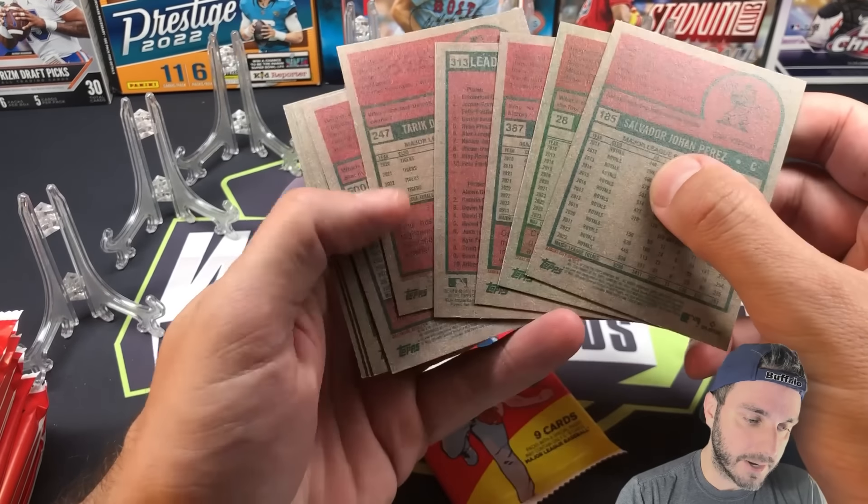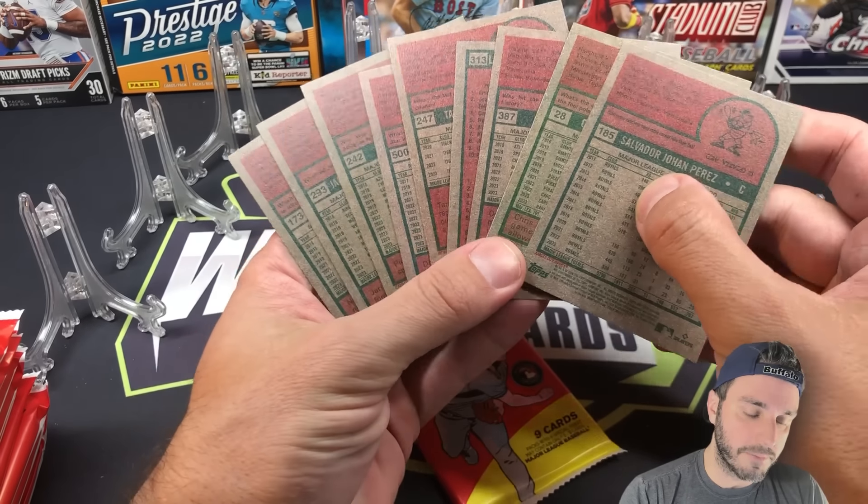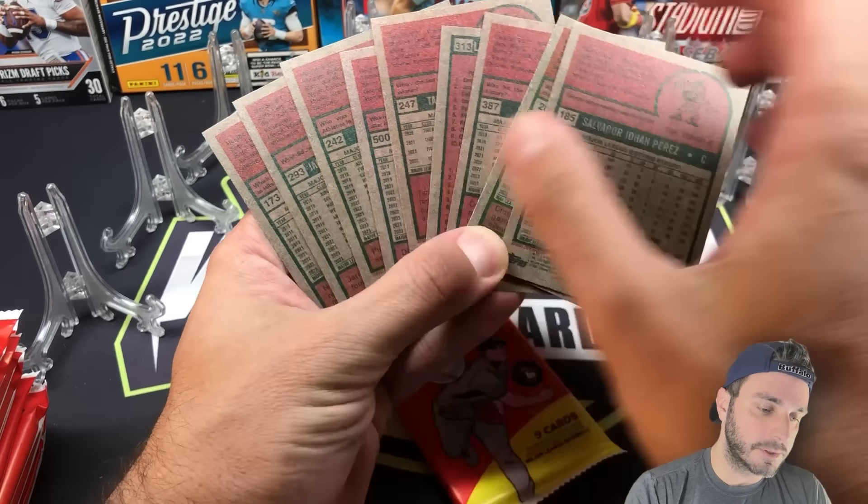Nothing really going on in that first pack. You just take a peek at the numbers — the short prints are most likely going to be flipped around. The image variations in Heritage can be really tough to spot sometimes, so you've got to be careful. A lot of base in Heritage. Our first insert is a New Age Performers Zack Greinke — I'm not a huge fan of the New Age design this year.